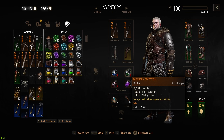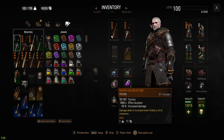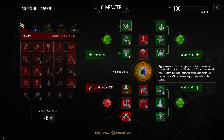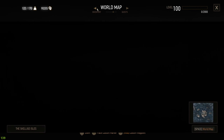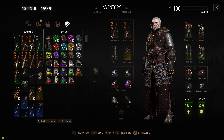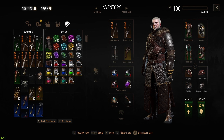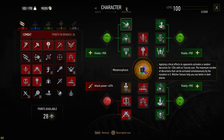Using a similar decoction as in literally every other build, we can still vary with Ekimmara. Another option would be Vitality Regeneration, so we don't really need the Troll Decoction to boost ourselves up. But the thing is, we do so much damage anyway, so I don't really mind.